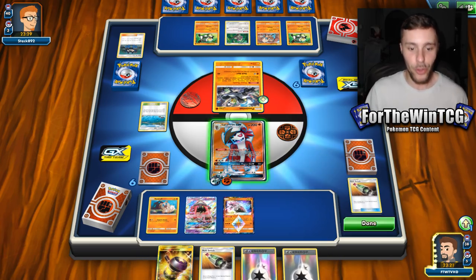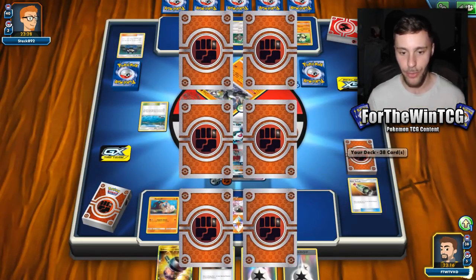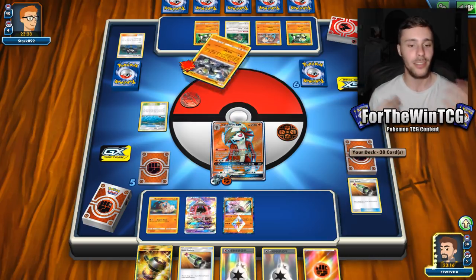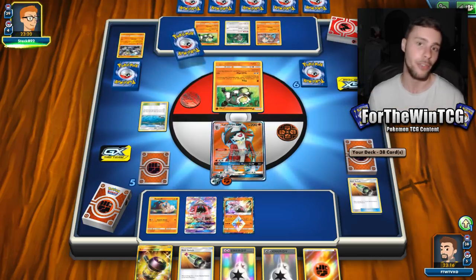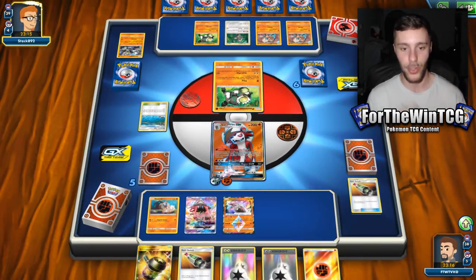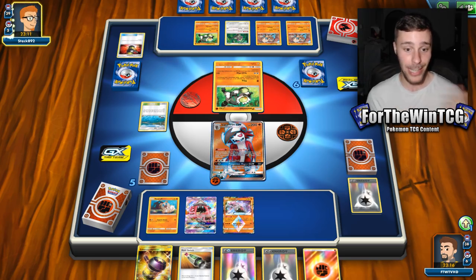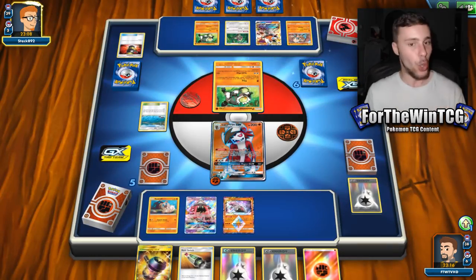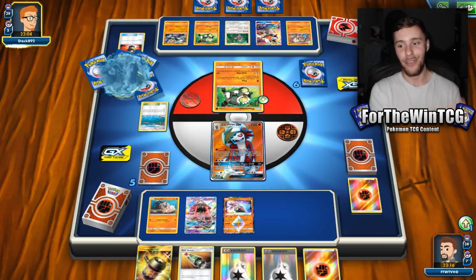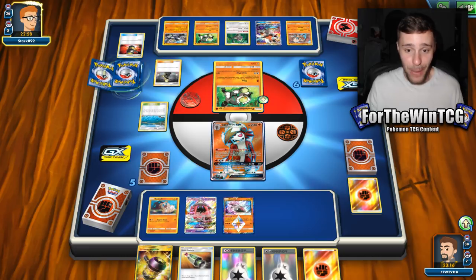Multi-Switch works really well in this deck because it really helps bring DCEs and move them around. We play two Multi-Switch, so effectively six DCEs, right? Because if you have a DCE on one Lycanroc and you've got a brand new one out, you can Multi-Switch and have that fully charged up ready to go in one turn with one energy attachment. So not only are we slowing them down, we're just giving our deck a bit of utility. That's kind of inspired by Pikarom, particularly Andrew Mahone's build.